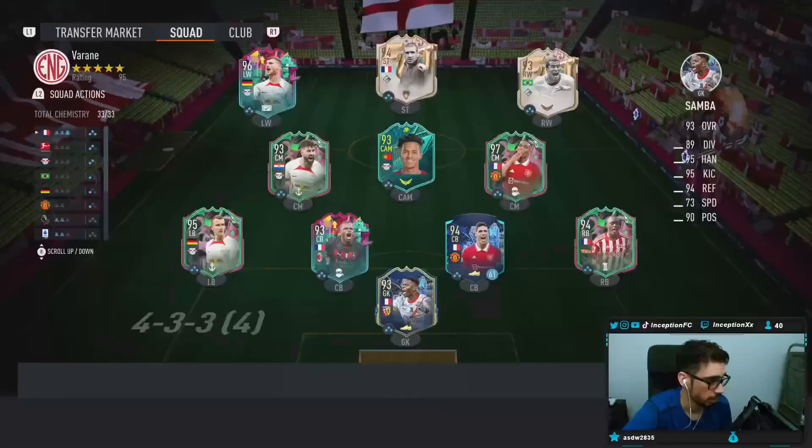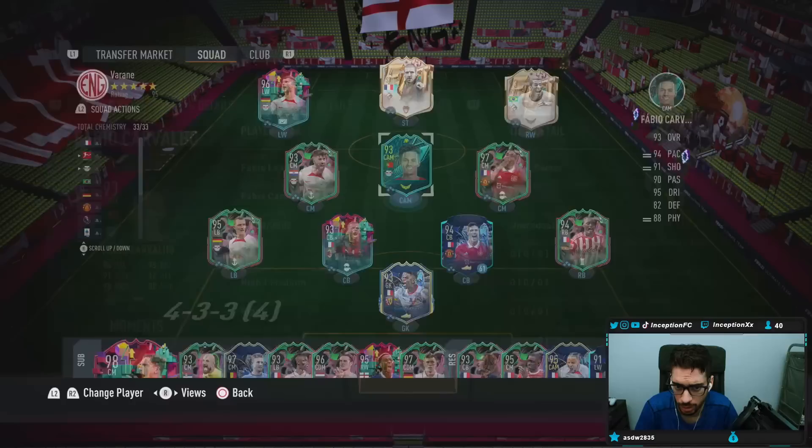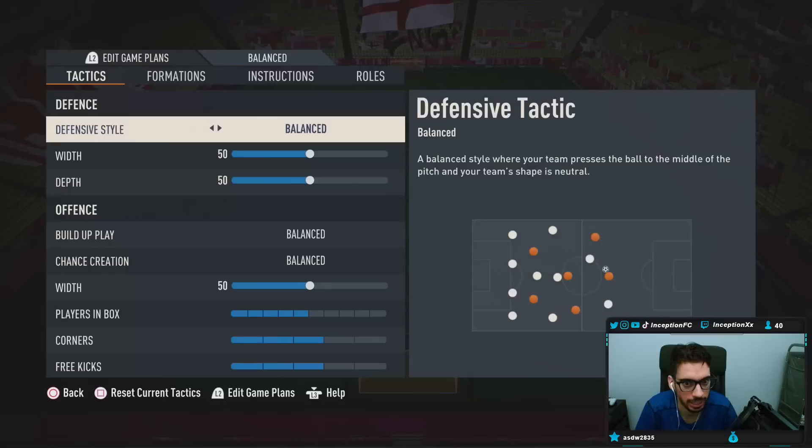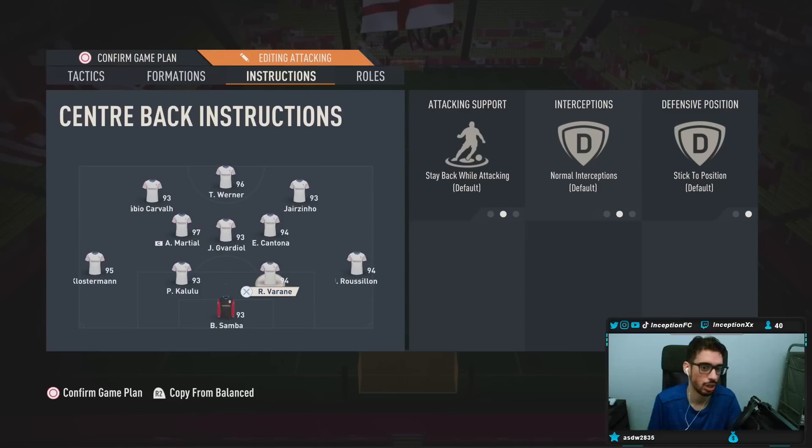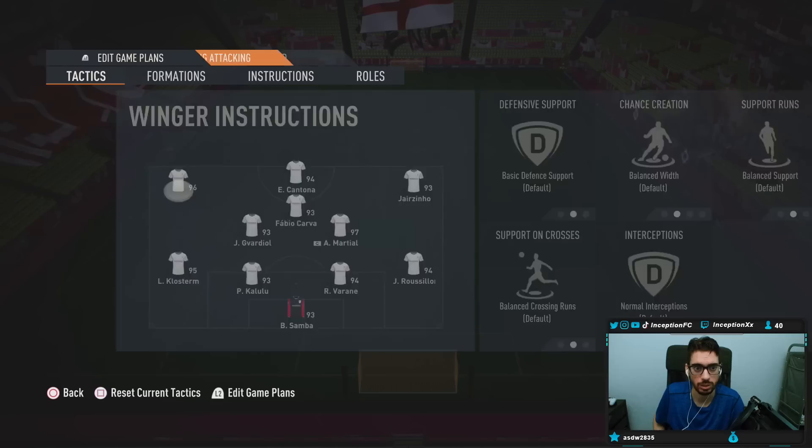I'm going to do this card on the review account if possible. Fabio Carvalho, Hawk chemistry style — that's how he's formatted. He gets some pretty good boosts, but like I said, it's the defensive stats that add to the card. We have him on the comeback-and-defend instruction on the Hawk. I kind of want to see how he plays in that position, and I'll also switch him to the right center mid role because he'll attack and defend in that area too. We'll see what the card is like — hopefully he's a beast.